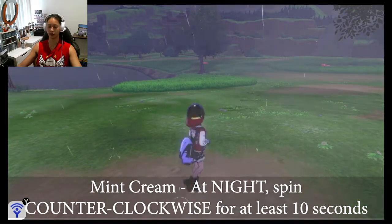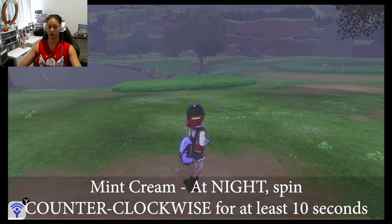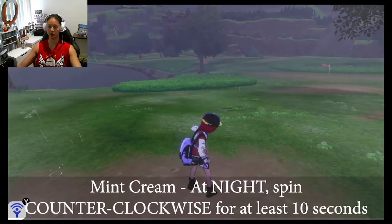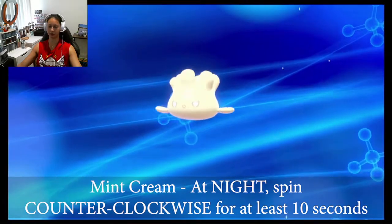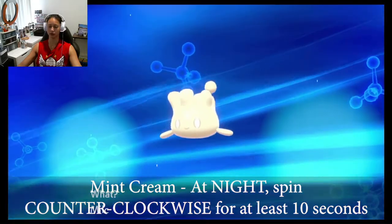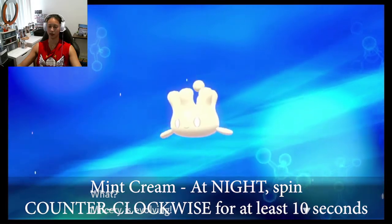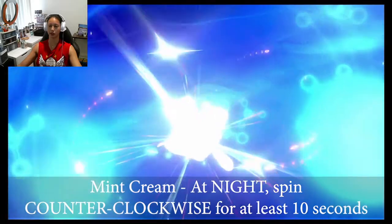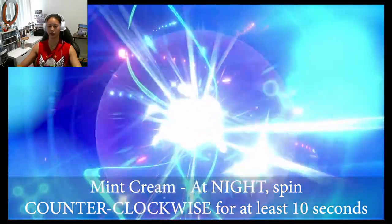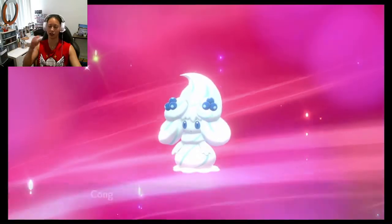For mint cream: at night, spin counterclockwise holding it for at least 10 seconds. And then the last one is the rainbow swirl, which is the hardest one because you have to spin for 30 seconds — which is really tedious more than anything.